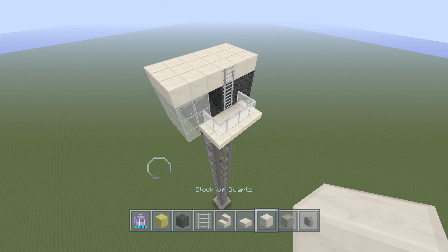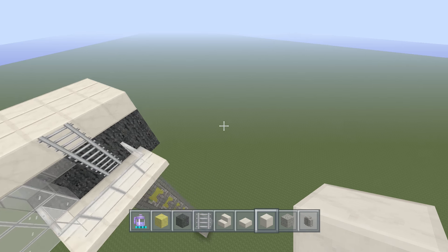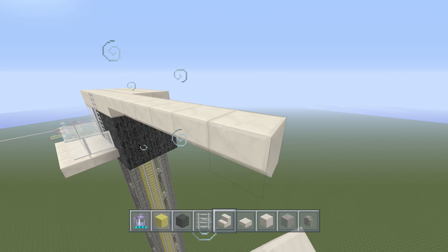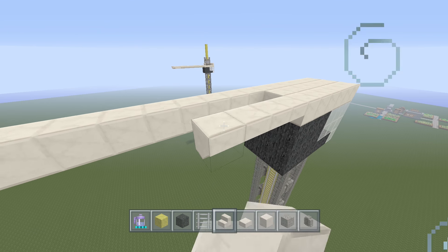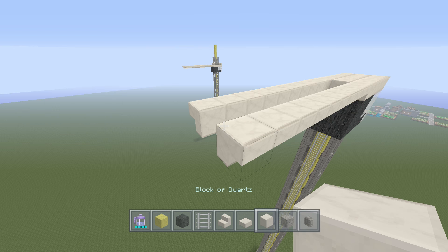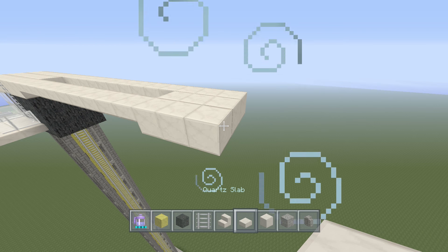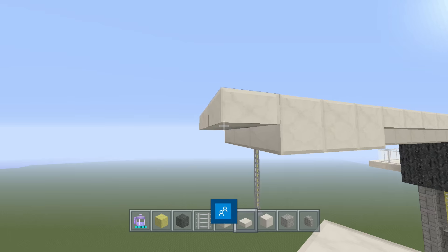Fill in that gap so it's a solid piece. Now we'll start on the crane arm, beginning with the back. Take out your quartz stairs and come back ten blocks on each side — this crane will be symmetrical for the most part. Then take back out your quartz blocks and come back three from the stairs, making a solid piece. Then come back with your quartz stairs, turning them to connect. Note: use upside-down stairs here.